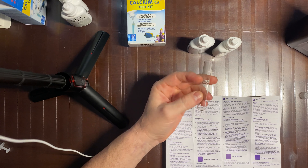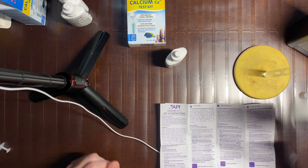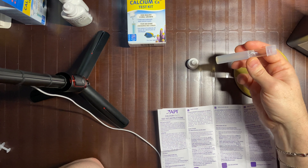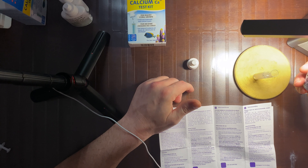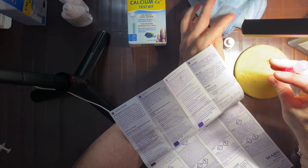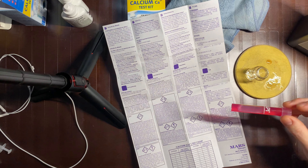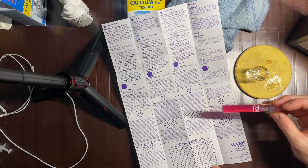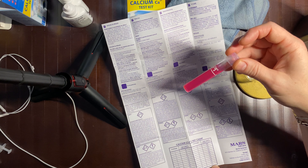I've already rinsed out the vial with display tank water and I'm adding 5 mils to the container. I'm going to shake this for a minute just like I did with the Mastertronic, add 10 drops of the first solution, then shake for 10 seconds. Now I'm adding the second reagent one drop at a time until the solution turns from pink to blue at the endpoint. I've reached 27 drops and it's still pink. The chart only goes to 26 drops, which corresponds to 520 parts per million of calcium. It seems like the Mastertronic is working correctly, at least according to this specific reagent.